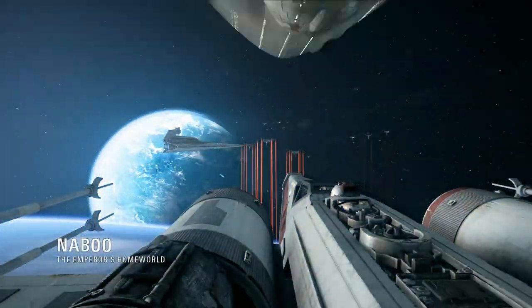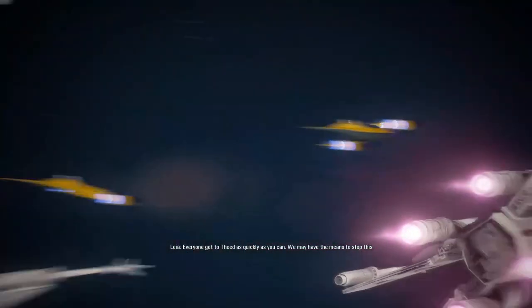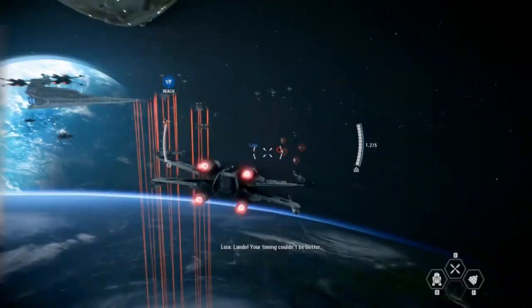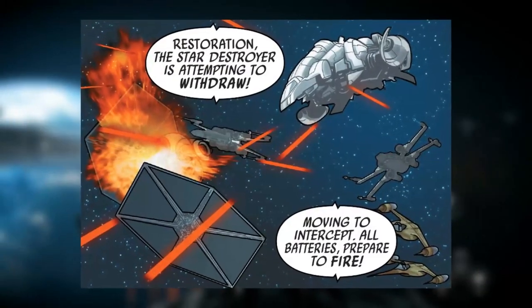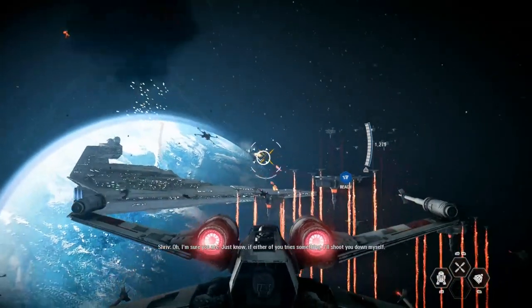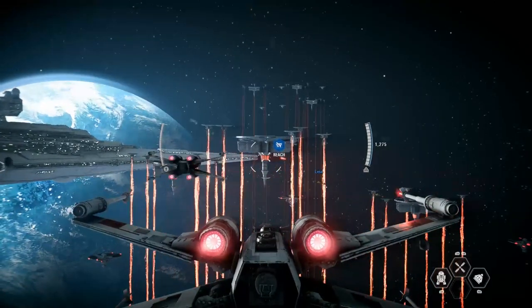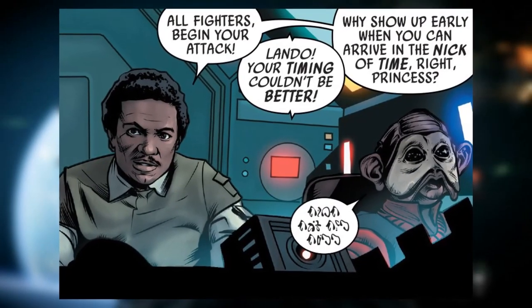The hyperspace shot on the way to Naboo is exactly like the one used in Rogue One. The attack itself is yet another scene from Shattered Empire. You can see three N-1 starfighters in the fight — they are piloted by Leia, Queen Sharuna of Naboo, and Shara Bey, the mother of Poe Dameron. Although we don't see the ship, Lando and Nien Nunb are present in Nien's ship, the Mellcrawler II. I asked the developers about its inclusion, and basically they couldn't make a model for a ship that would only appear in one scene and not in multiplayer, but they were aware that it should be present. The dialogue between Leia and Lando is directly lifted from the third issue of Shattered Empire: 'All fighters, begin your attack.' 'Lando, your timing couldn't be better.'